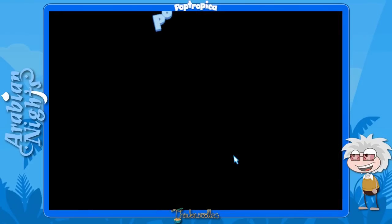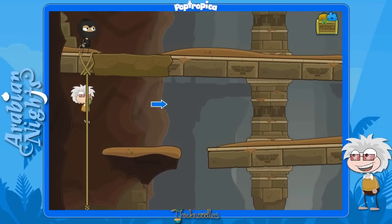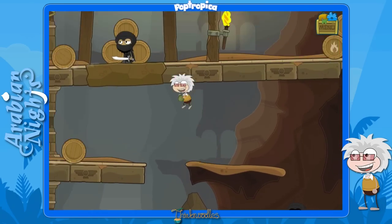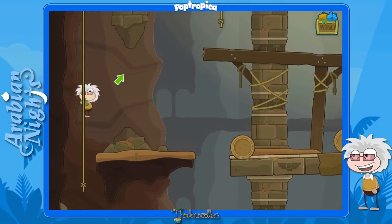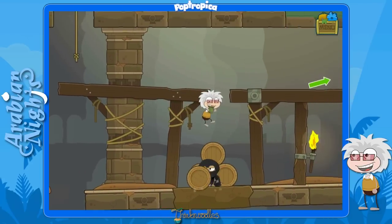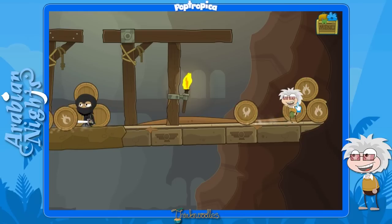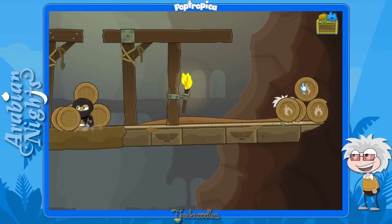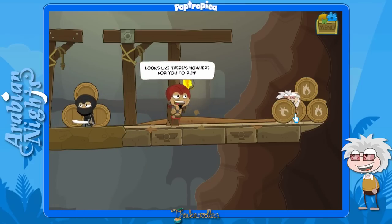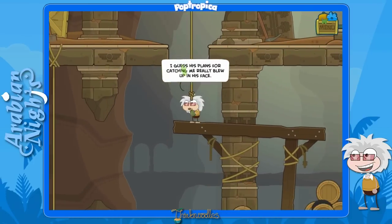This chase is pretty hard — it may take you a few tries. Start running immediately because if you don't he'll catch you within half a second. Keep going up and be very careful with the timing on the barrels. The rope is the hardest part to catch. Once you get past the donkey-kong-style barrel rolling, you can stand and keep clicking these barrels to roll them back. Eventually you'll hit him in the right spot — boom, he drops and his plans really blew up in his face!